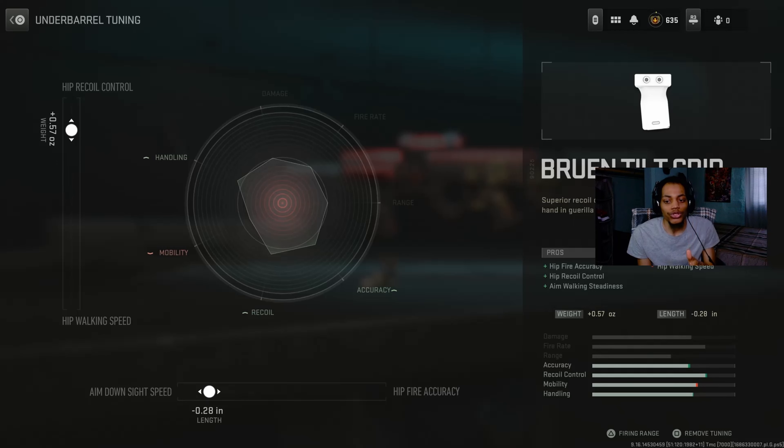On the pro, you got hip fire accuracy, hip recoil control, and aiming walking steadiness. It does decrease the hip walking speed a bit, but it's very, very good — all about recoil accuracy and hip fire accuracy for hip fire players. Very, very good, so try it out.